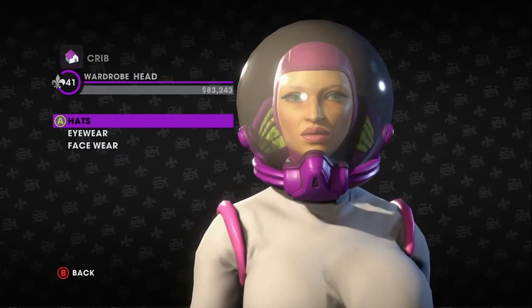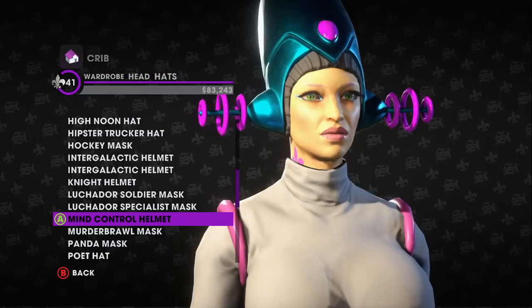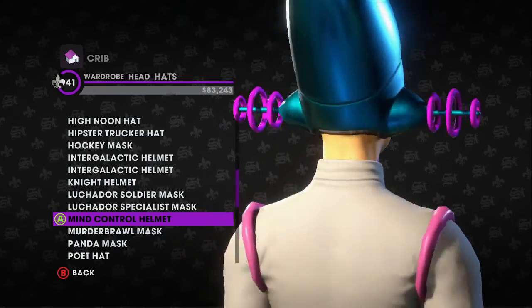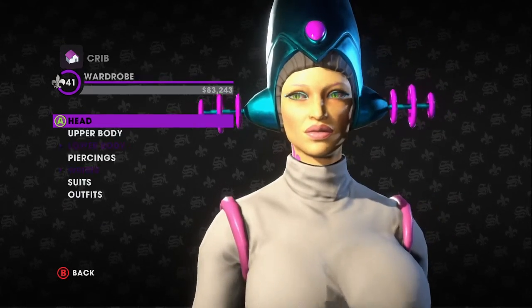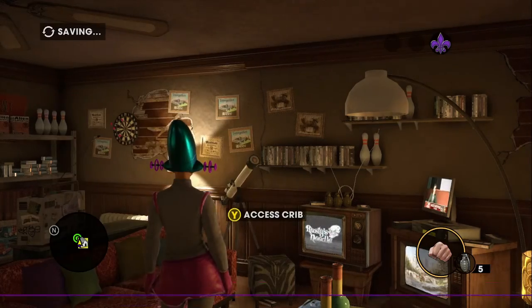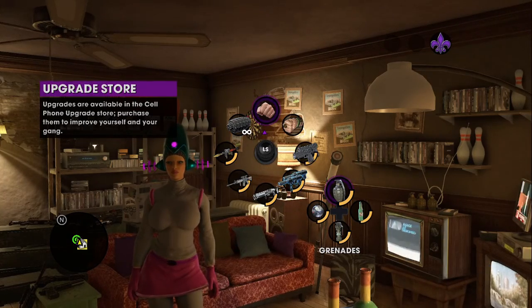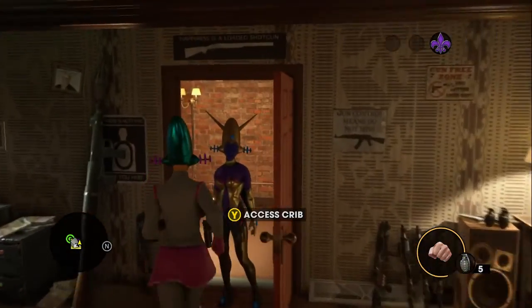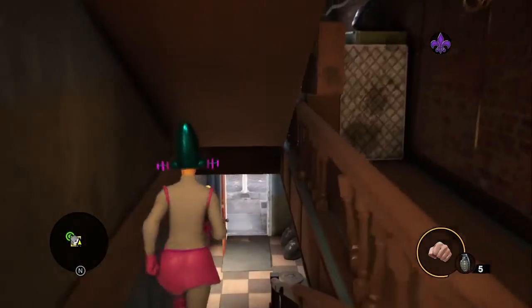Oh, that reminds me — how about we try this on too? I don't know if it actually does what the name implies — it's called the Mind Control Helmet. Let's put this on and see if it does anything. All right, it doesn't look like we have any new ability to select. I think it's just a decoration. Yeah, just decoration.